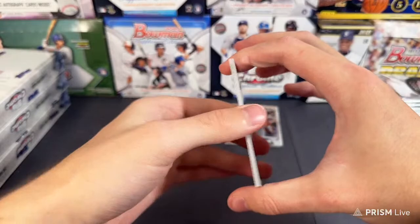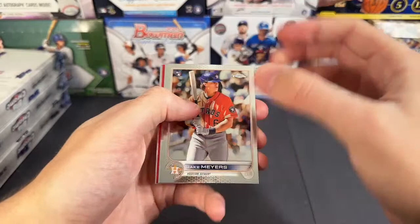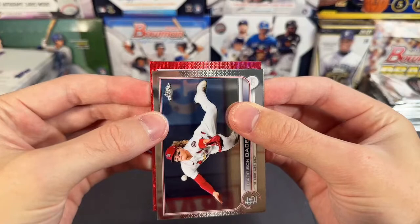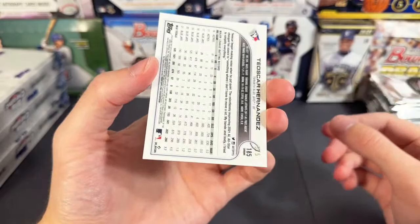We have a base auto in this one. That means that's not going to be an auto since we've already pulled the Castro. Just going to be a regular card. Let's take a look — Stuart Fairchild on the autograph, Josiah Gray, and Stuart Fairchild. So it's just going to be a regular unless they put three autos in this box. There's going to be a regular out of five red refractor. Last pack.